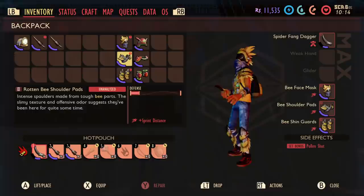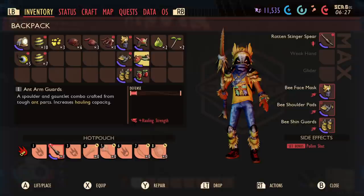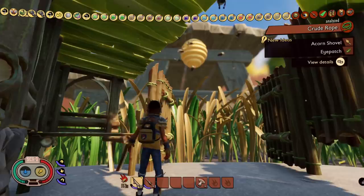Let's go over the stats. The Rotten Bee armor set only gives you about one protection, maybe slightly higher, and it doesn't give you any perk when you wear all three pieces. You do get the sprint distance perk when equipping each one, which gives you longer running without running out of stamina. You might want to try and get the best Bee armor set though, as this gives you a huge amount more extra protection — you go from just over one for the Rotten armor set to nearly two and a half for each piece, giving you nearly seven and a half defense with a proper full Bee armor set.